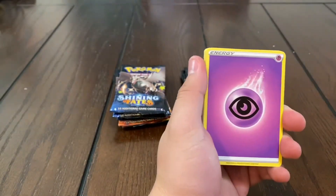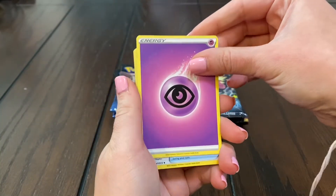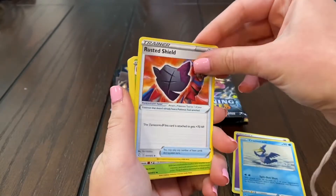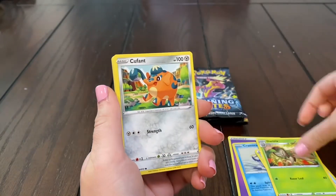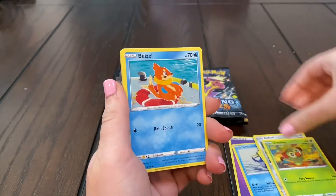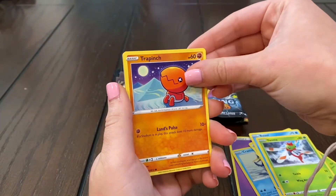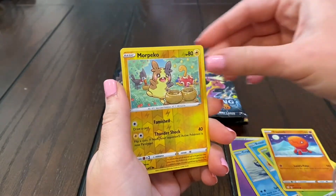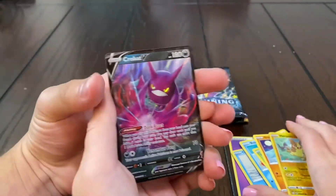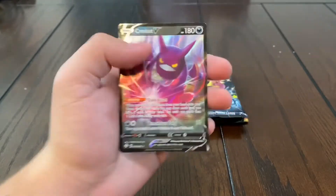I'm hoping to get any shiny V-Max besides Grimmsnarl because I already have that one, so anything else would be lit. Rusted Shield, Dart Tricks, Kufant, Croagunk, Sneasel, Caterpie — nothing good there — Lucario, and Crobat V. Starting off with a duplicate guys, just like every other video, no surprise.